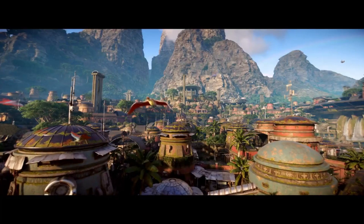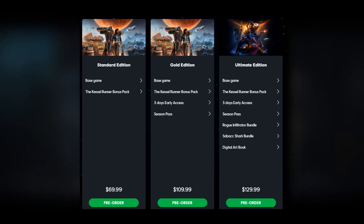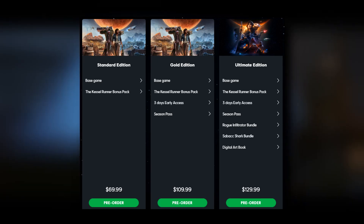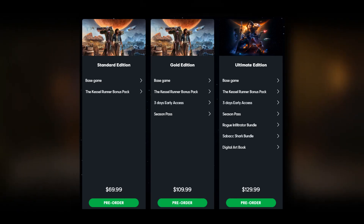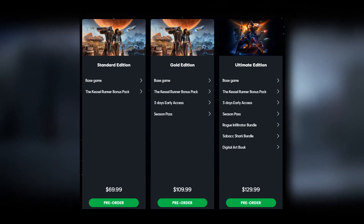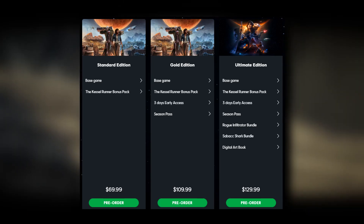They revealed three different SKUs. You have the Standard Edition at $70, which includes just the base game. The next level up is the Gold Edition at $110, which has the base game and a season pass that includes two DLCs, the Jabba the Hutt Gambit exclusive mission at launch — which will probably be available to everyone else later — and the Kessel Runner Character Cosmetic Pack. In addition to that, you'll also get up to three days of early access.